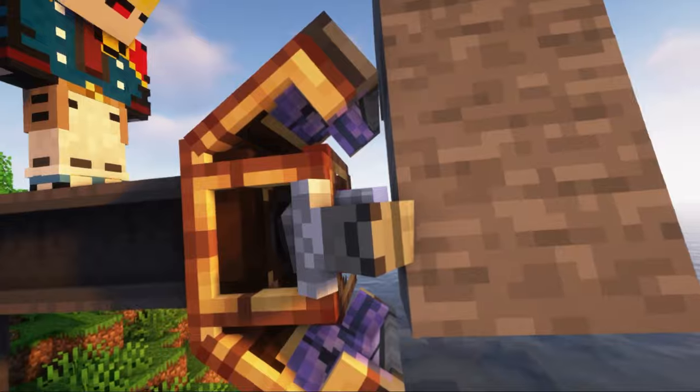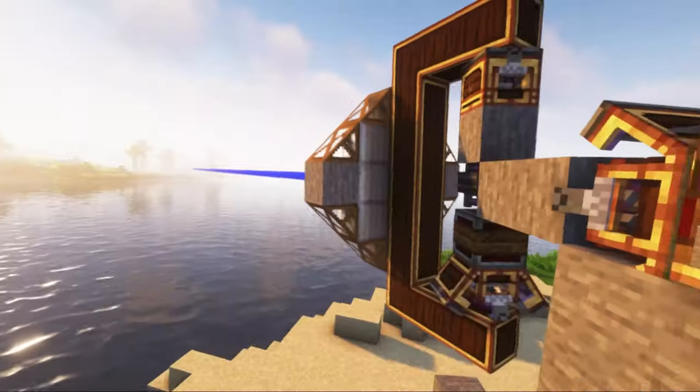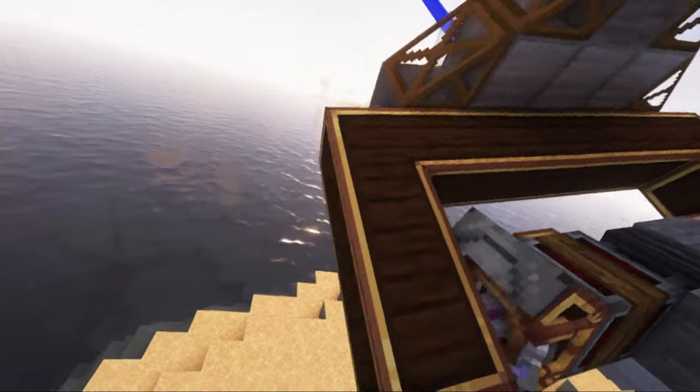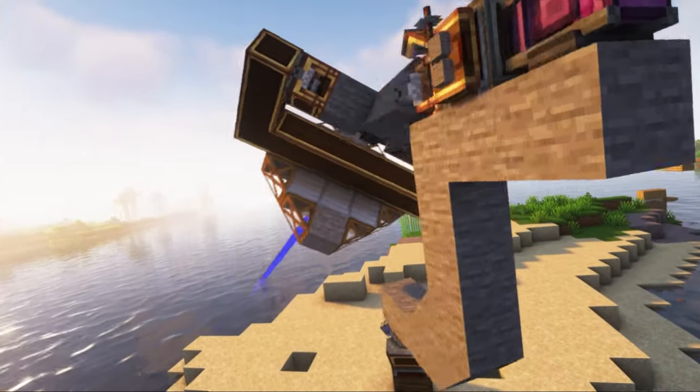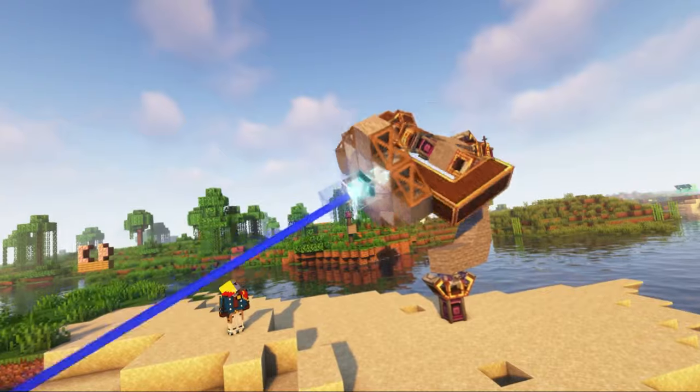Next, I'll tell you about the physics bearing. This block will allow you to create structures with realistic physics from Valkyrie Sky. This bearing will also act as a fixing point for your realistic structures, so that they rotate around one axis.